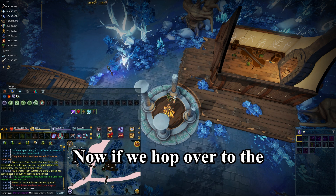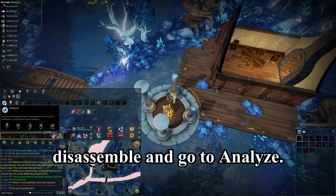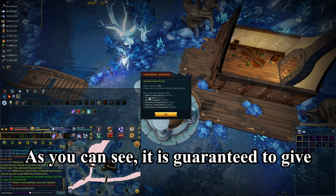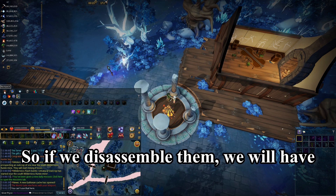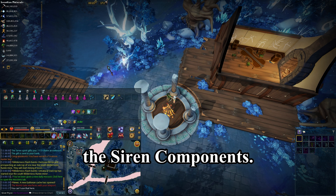If we hop over to the Disassemble section and go to Analyze, and we analyze the boots — as you can see, it is guaranteed to give you three Siren components. So if we disassemble them, we will have the Siren components.